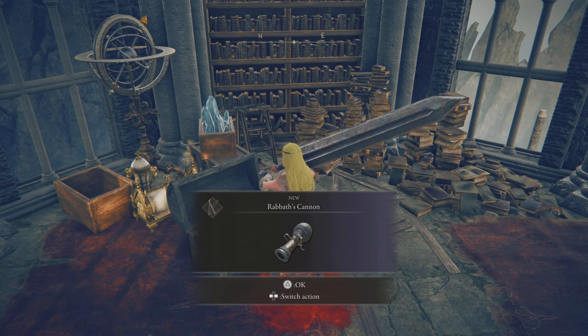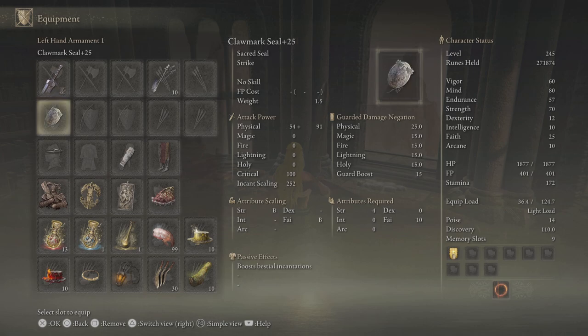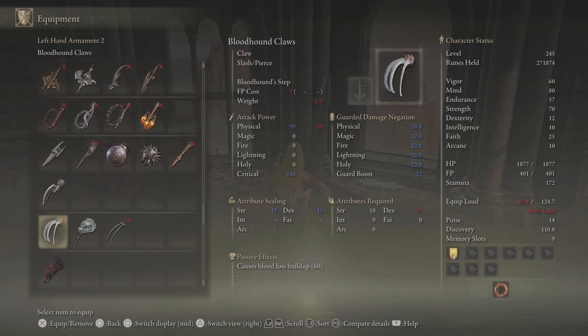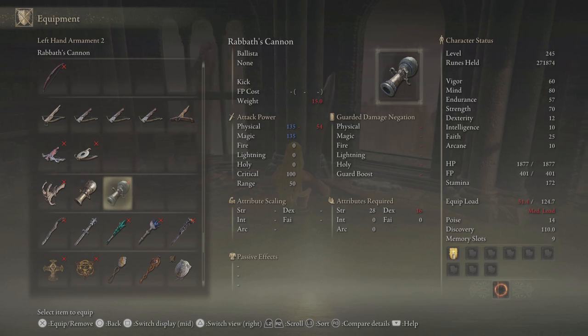Rabat's Cannon — is that how you pronounce it? Let's check it out. I'm actually very intrigued because I don't have any ranged attacks, so if it's good I could use it. You need 16 dexterity apparently, but that's not much — I can re-spec and put a couple points into dexterity. Comparing: Jar Cannon does physical damage, but Rabat's Cannon does physical and magic.